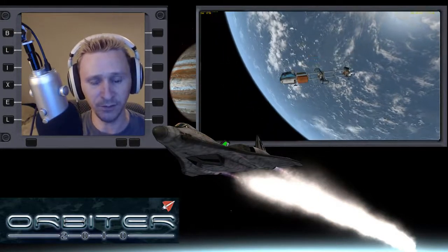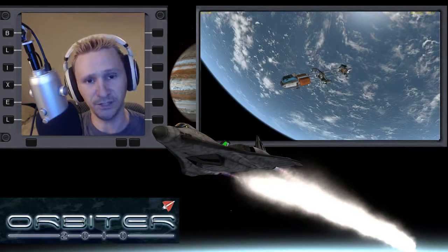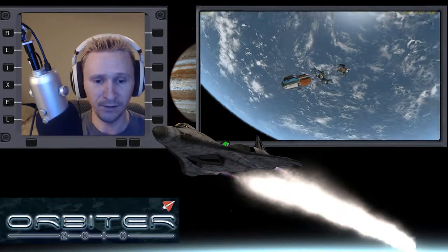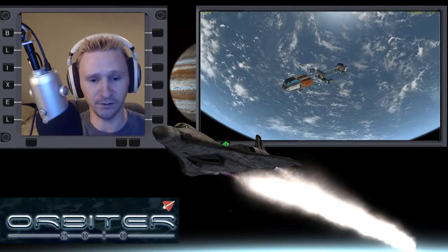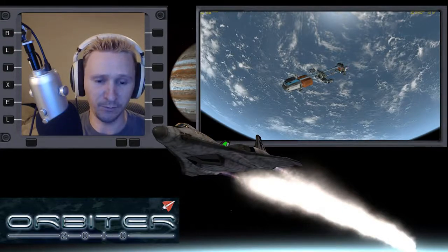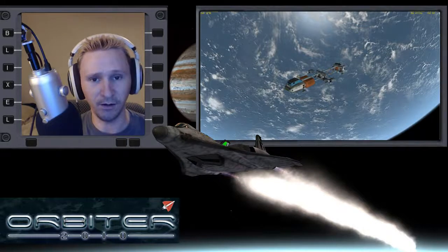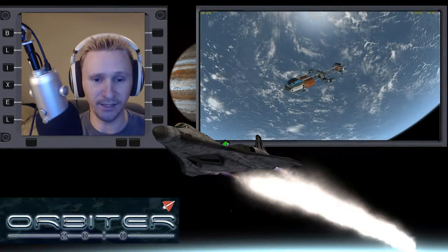According to the description for this scenario, your mission is to take the cargo back to the Earth, dump it into the Indian Ocean, and then return the Shuttle A back to the moon. I'm bringing the cargo back to Earth, though I don't know that I'll necessarily do the return trip. I did decide to dump the cargo off the coast of Florida instead — at least that's my stated goal at the beginning of this flight.